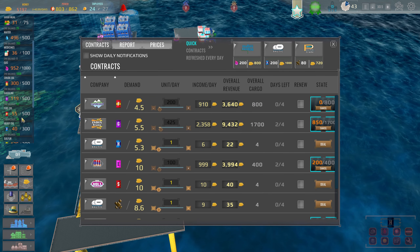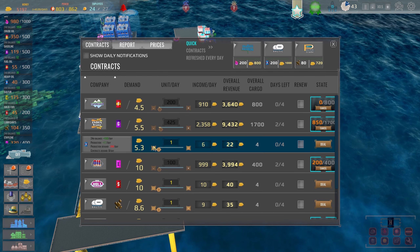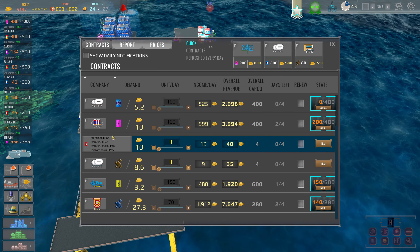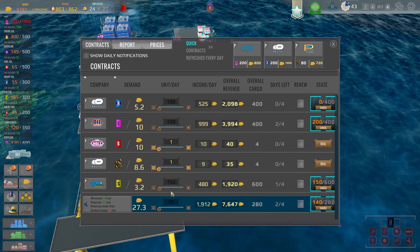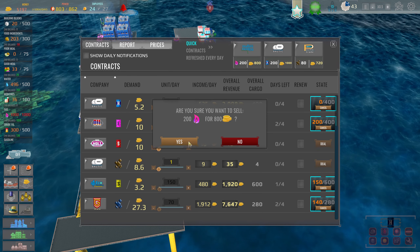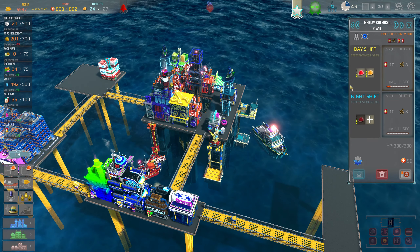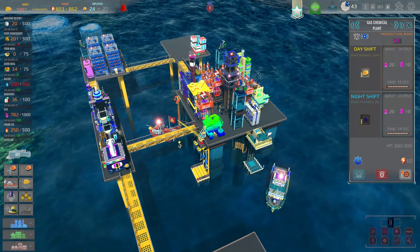Heavy oil — let's go down to just 100 on that for now. I'm not checking the daily pricing too carefully — we're just selling stuff to make sure we can make some money. Lubricants we don't want to sell, but gas we do want to sell. That's why we don't need to upgrade our gas output — we're not using it fast enough. Where is our gas plant right here?